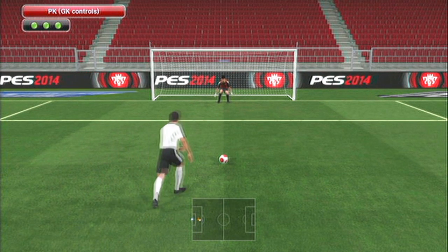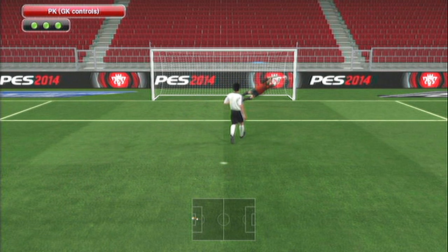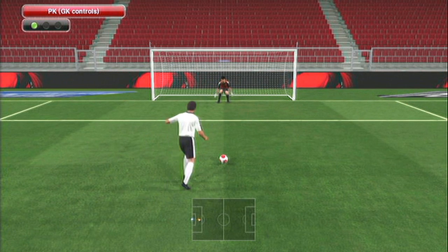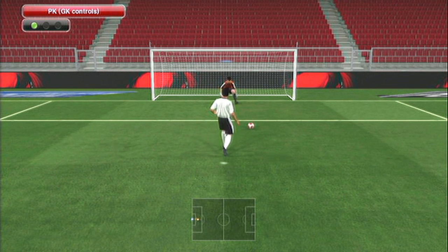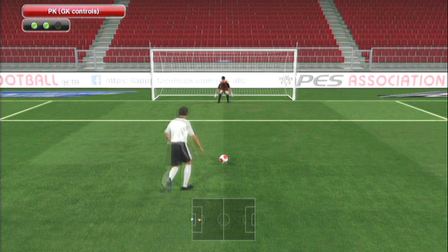I'm going to show you all these last three penalties. The first one is an instant take off from the goalkeeper as soon as he takes it. But the next three — look how late, look how far the ball is, or look how close the ball is to the goalkeeper when he decides to move.